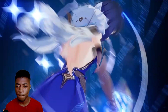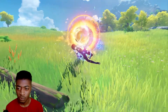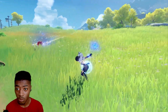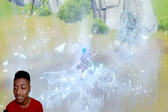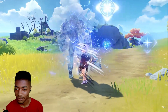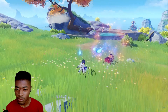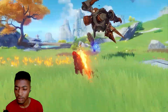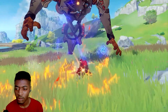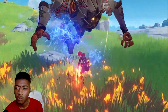When Yelan unleashes her elemental burst, she deals AoE hydro damage to nearby enemies and creates an Exquisite Throw to assist in battle. Exquisite Throw follows the active character, and when they use a normal attack or Yelan's Lifeline explodes and hits an enemy, Exquisite Throw will join in the attack, dealing hydro damage based on Yelan's max HP. After unlocking the talent Adapt with Ease, the active character's damage dealt gradually increases while Exquisite Throw is present. If the elemental burst is cast again while this effect is active, the effect will be cleared.